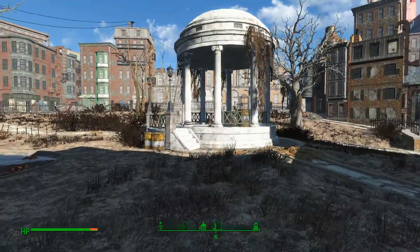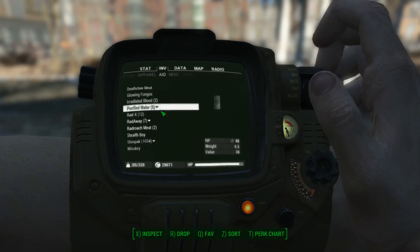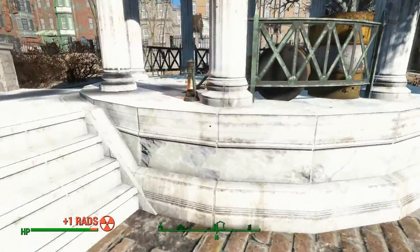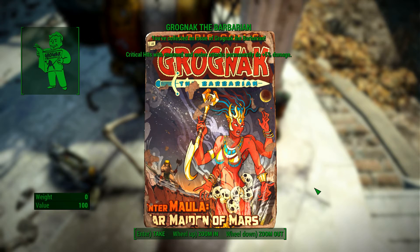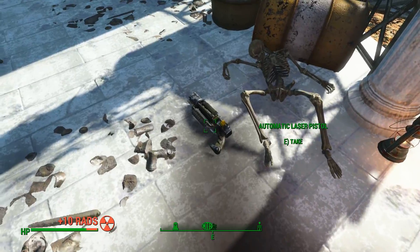The Grognak the Barbarian is in here, but you're going to want to pop a Radex before you go in. Even with it on, I'm still going to take a lot of Rads, but the skill book is right there. You've collected an issue of Grognak the Barbarian — critical hits with unarmed and melee attacks permanently do plus 5% damage. This is more useful to me now that I've started using baseball bats and things.